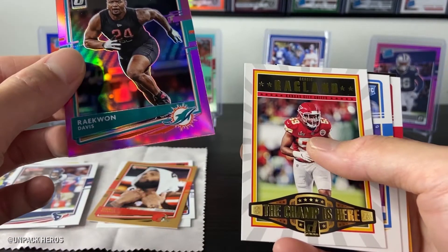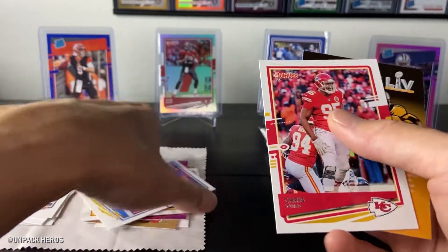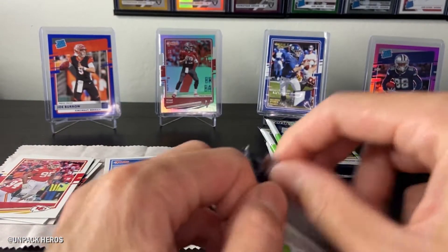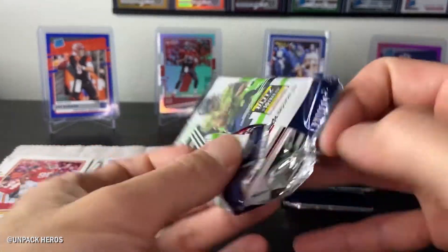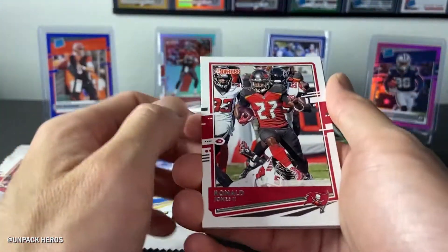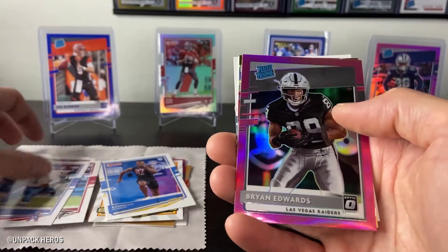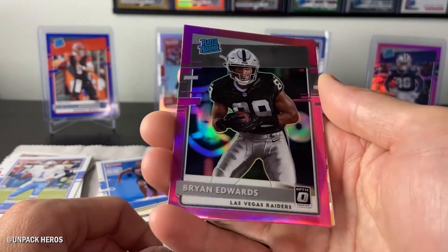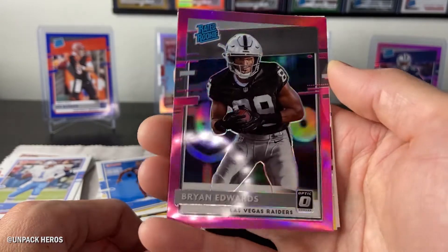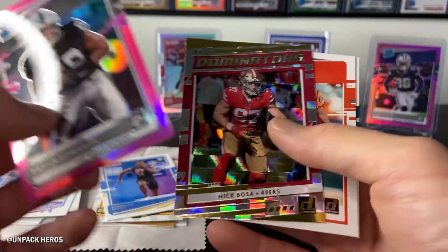Don Davis, Reggie Raglin, the champ is here, Kenneth Murray, Chris Jones. These Megaboxes definitely provide the best value so far because we're getting optic rated rookies out of these — tons of rated rookies. Yeah, these Megaboxes are lit. I should have picked up all the Megaboxes when I saw them — I don't know why I left most of them on the shelves. We're on! And we got Brian Edwards — boom! For the PC. Brian Edwards is gonna be a baller, y'all. There's just too much weapons going on right now for the Raiders so he's not getting as many looks, but this guy's a baller.